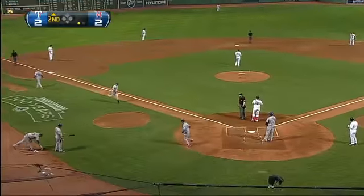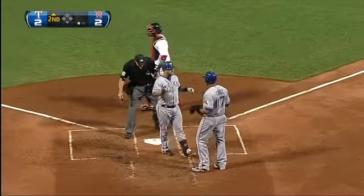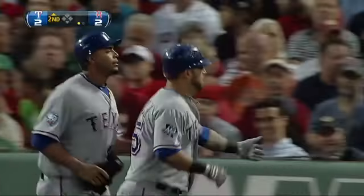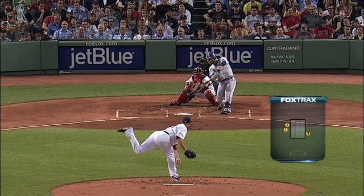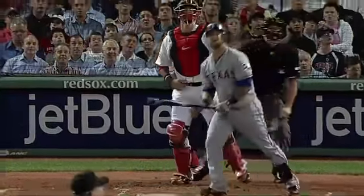Lester looked like he took a look, got a little bit of a benefit on a couple of calls — maybe on the outside corner, maybe a little outside. Two fastballs, he gets ahead 0 and 2. He tries to bury a slider down and in to strike him out. Instead he doesn't get it down as far as he wants, but it's inside anyway. Napoli just puts a great swing on it and hits it out of the ballpark.